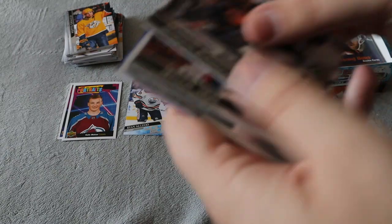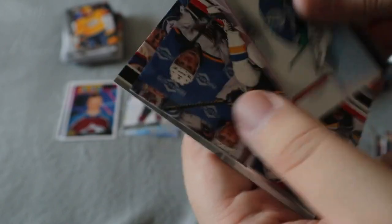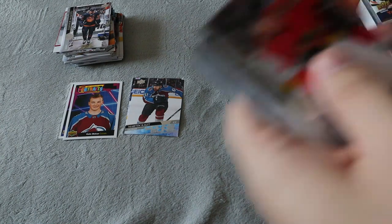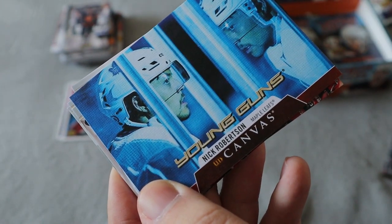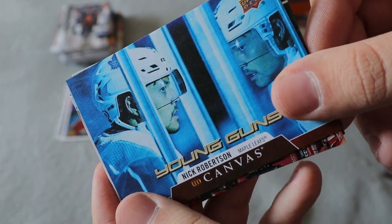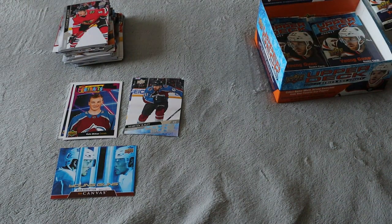My last retail box had McDavid on the front. We did get a Young Guns for Martin — not sure if that is a good one to get or not. Those two cards stuck together — that's not a good sign when this product is just a couple years old. Oh, we did get even better — a Young Guns Upper Deck Canvas for Nick Robertson! I do not have his regular Young Guns, but having his Young Guns Canvas is pretty cool. That is definitely staying in my personal collection. I absolutely love that, and the rest is all base.